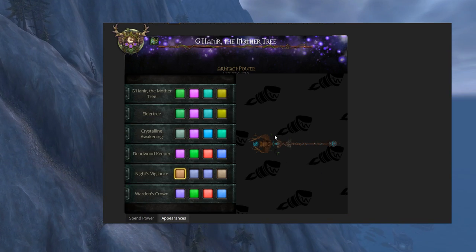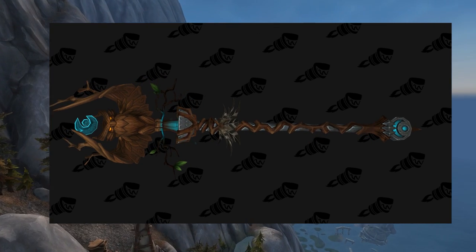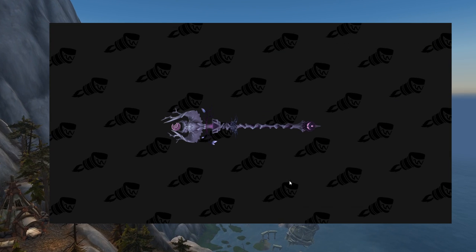For the challenge appearance, Resto Druids can collect the Knight's Vigilance look. It has an owl! I can see the purple RGB appearance in particular being very popular for those that can unlock it.